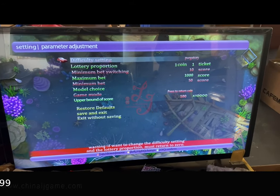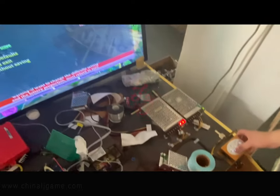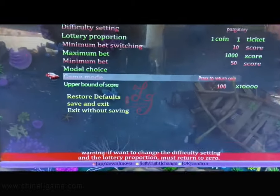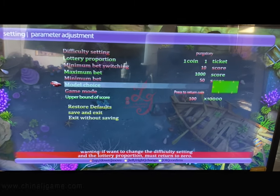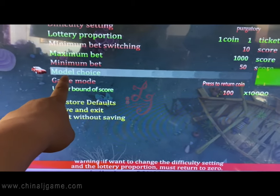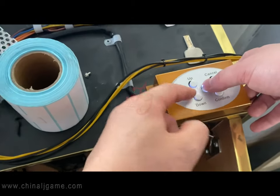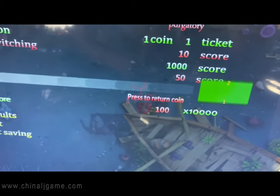Then you press the down button to save and exit. You can also see the model choice, where you can choose one, two, three, four, five, or six players — or modes like three-three or four-three. Press the right buttons to choose one, two players, or other configurations.